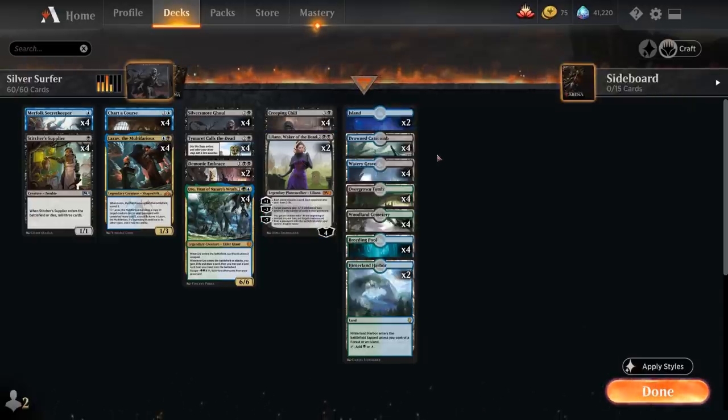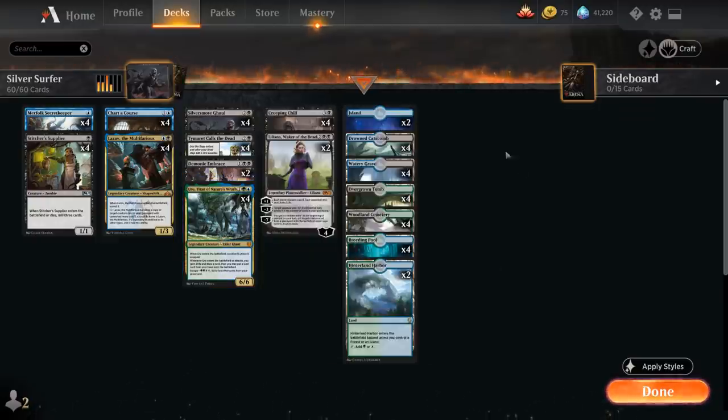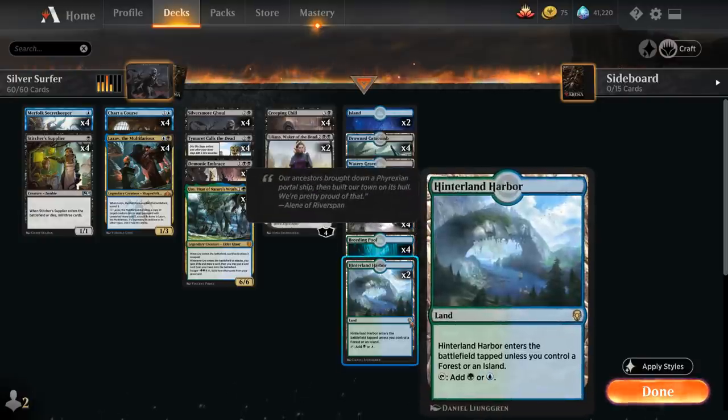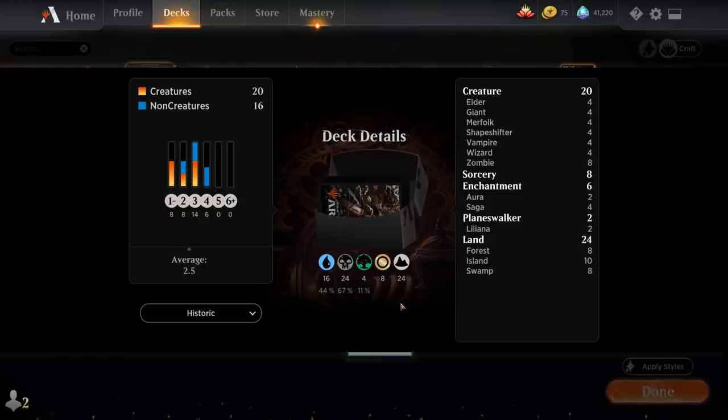Looking at our mana base, we don't have any basic swamps since that clashes with Uro's escape cost — we want to always escape Uro on turn 4 and a basic swamp makes that tricky. We've got 2 basic islands, all 12 shocklands with Breeding Pool, Overgrown Tomb, and Watery Grave, plus checklands: 4 Drowned Catacombs, 4 Woodland Cemeteries, and 2 Hinterland Harbors. That's our deck — now let's jump into some games and see how it does.